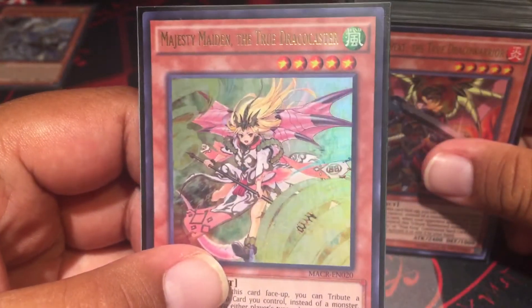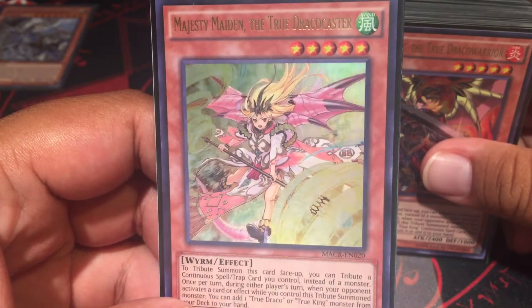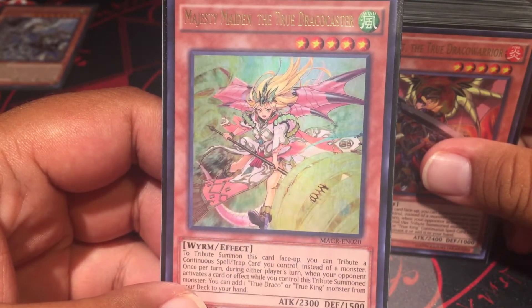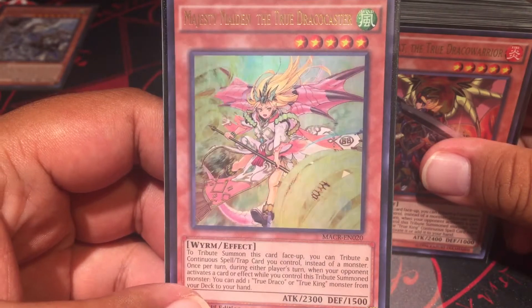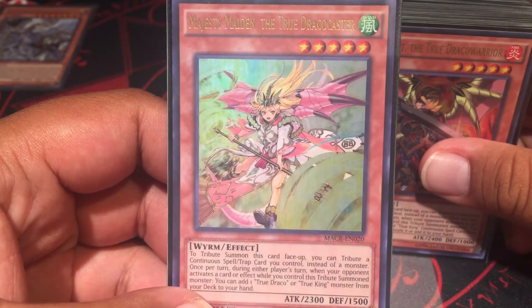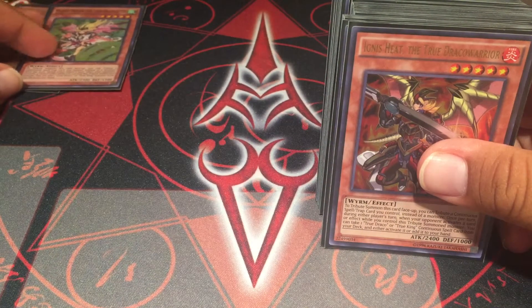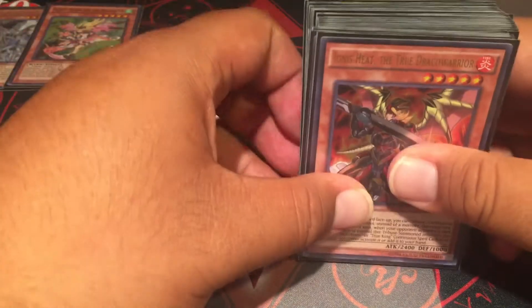One Majesty Maiden, the true Draco waifu or caster. She's the one that lets you add a true Draco or true king monster from your deck to your hand when your opponent activates an effect. Just one of her — I was thinking two, but you know what, true Draco is like, you can't really do that.